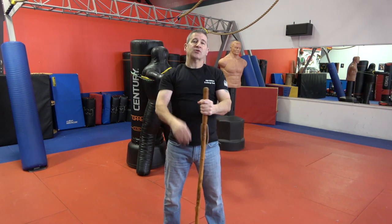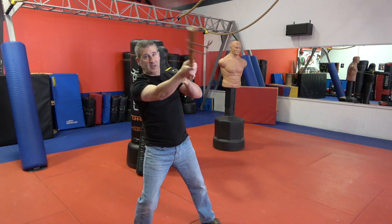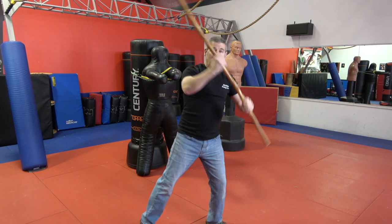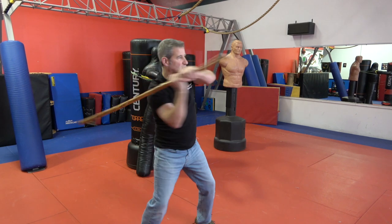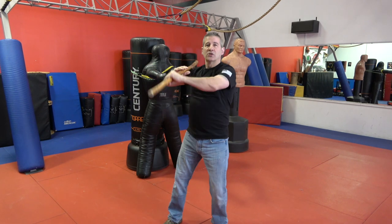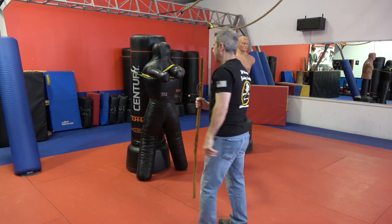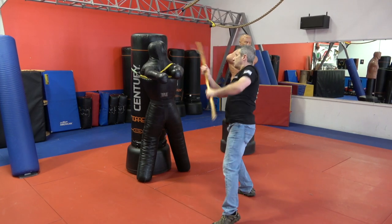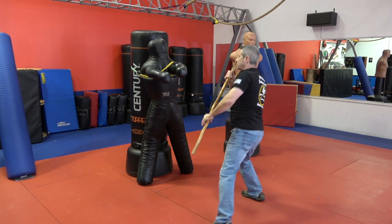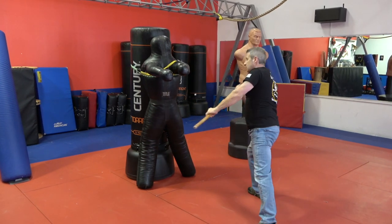That leads us into our third strike. Defensive position — nice and wide and balanced — we step out and strike out. This one is very similar to the downward strike, except instead of going down I'm going across. It's kind of like a baseball backswing, but my grip is a little bit wider. So: defensive position and strike out — to the back, the side of the head, the body, or the leg.